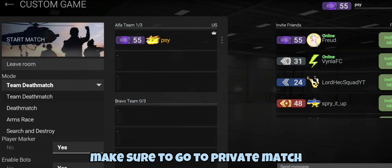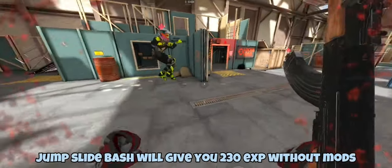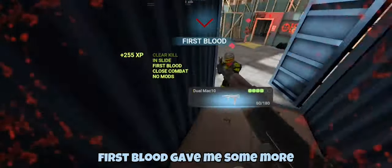Make sure to go to Private Match and copy these settings. Jump Slide Bash will give you 230 EXP without mods. First Blood gave me some more.